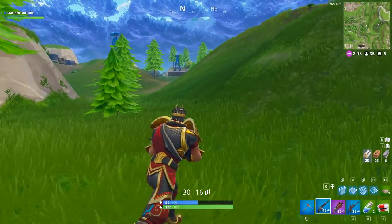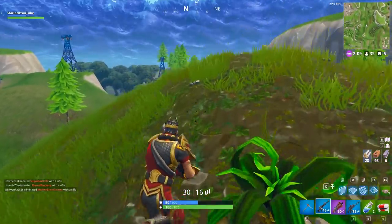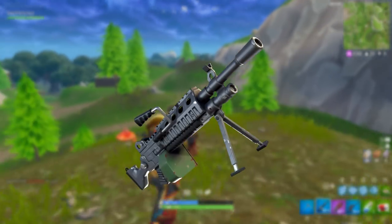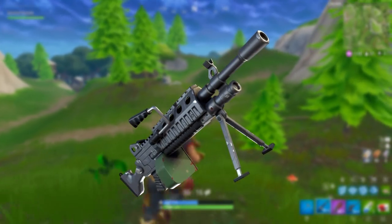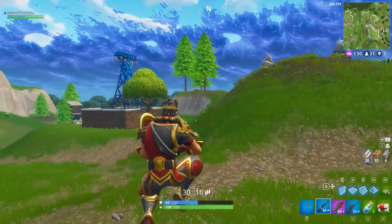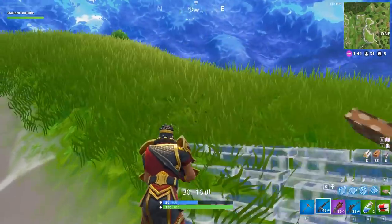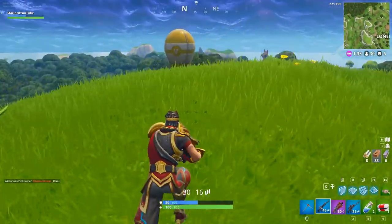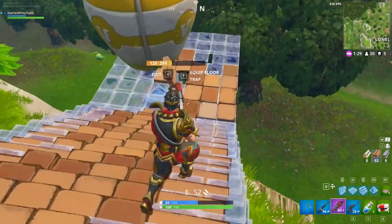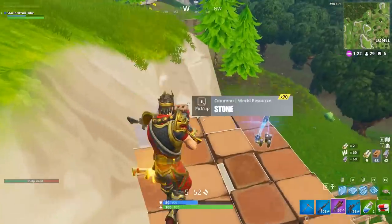Moving on to two weapons that are absolutely insane — and I really hope they replace the minigun, because I hate it. This weapon is called the M24 Light Machine Gun. As you can see on screen, it looks pretty awesome — it's got a little bipod on the front. I imagine the clip would be around 60 bullets. Light machine guns do a lot of damage, so I imagine this would do similar or slightly less damage than an assault rifle. It would be great for destroying bases.